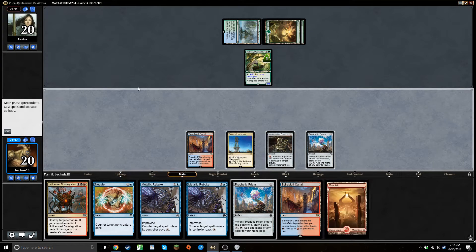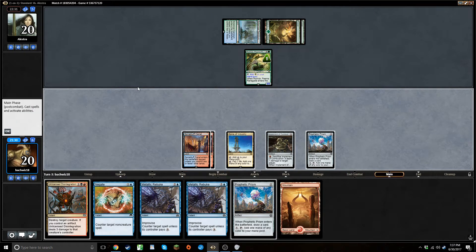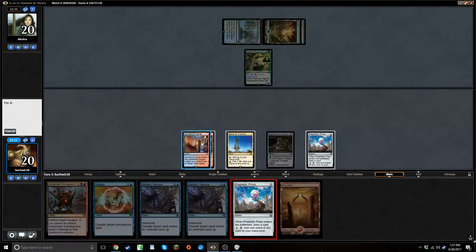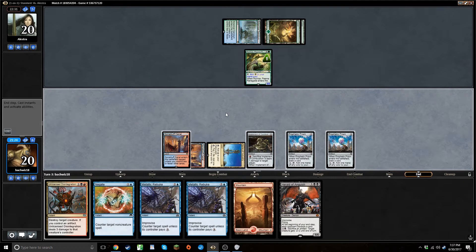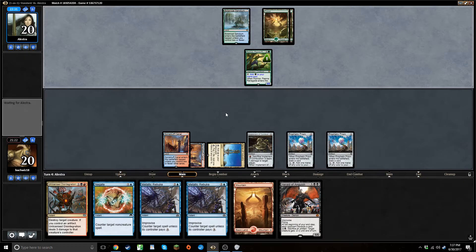That is fine. Alright, now we're drawing land so I'm feeling pretty good. I guess I just want to play Prism here — that's pretty good too. If I draw a Swamp I can play it next turn after countering whatever this is.